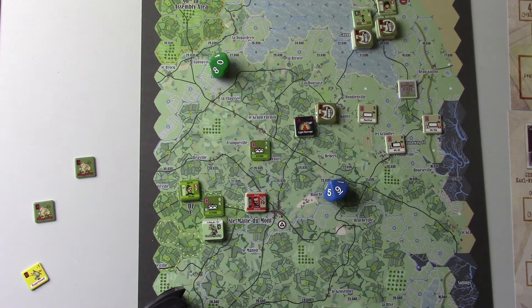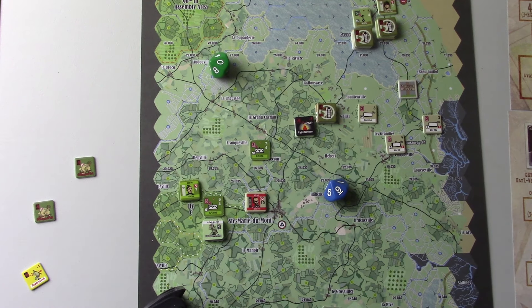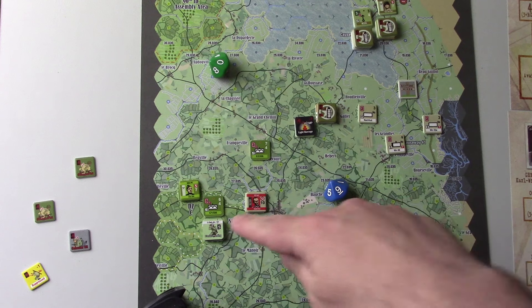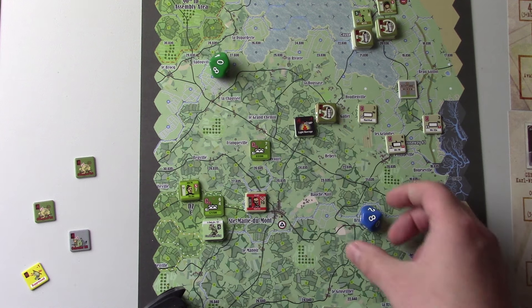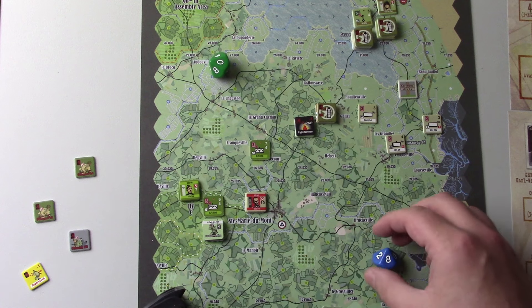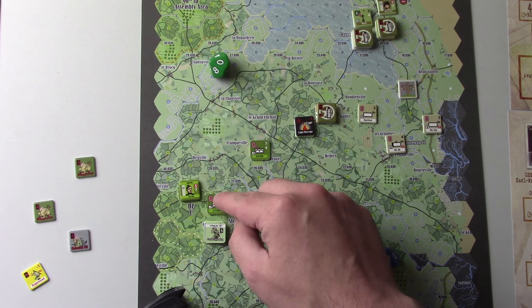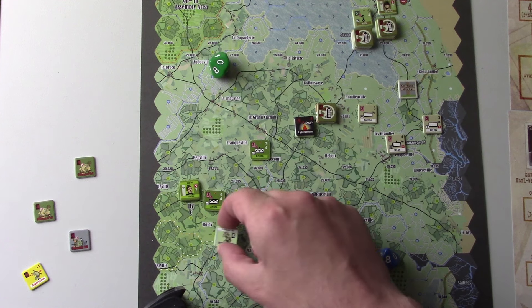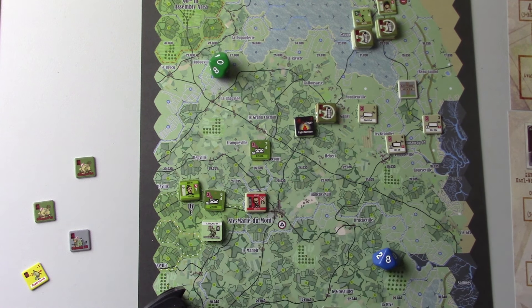This is a key roll. On a zero to three they survive; on a four or higher they are eliminated. They are eliminated — so we take Bray Court. Down here: bravery check fails. We needed a seven because it is minus one, minus two for defensive values which is eight, and then one for the terrain which is seven. So that assault fails. We'll get another shot, hopefully.